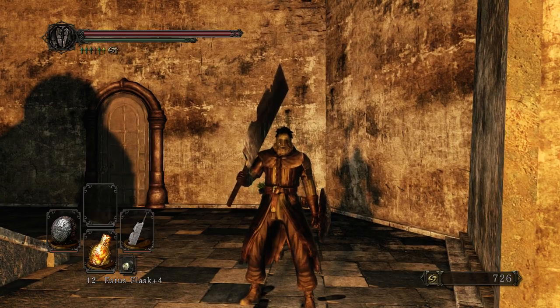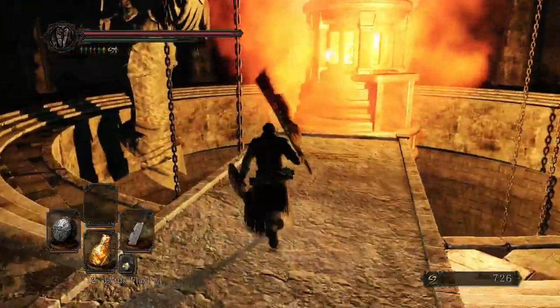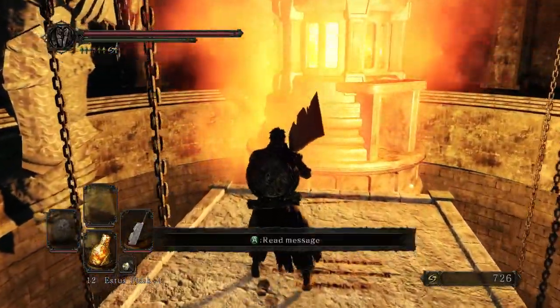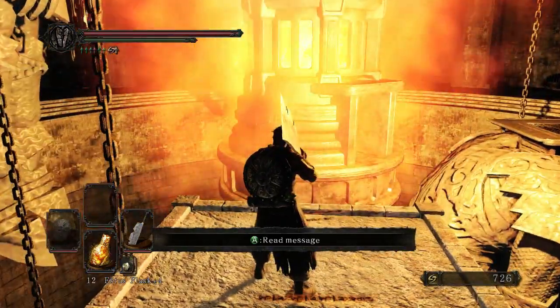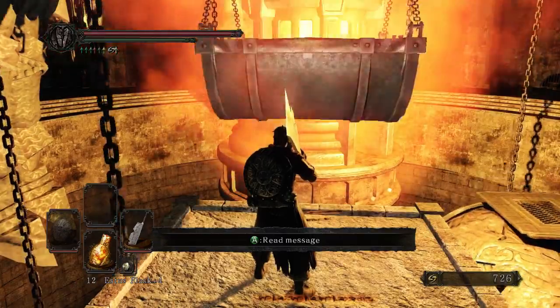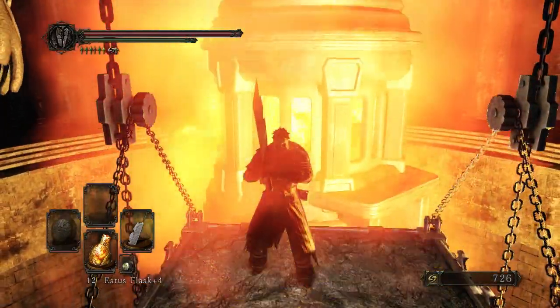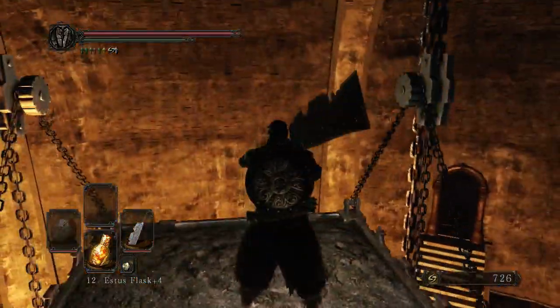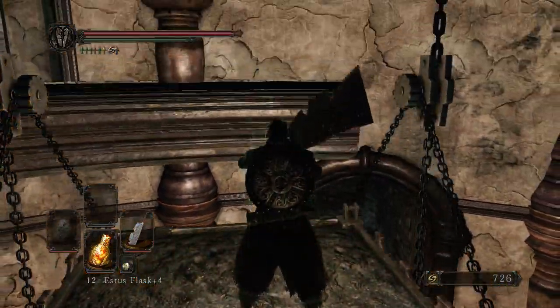Hello again everyone, and welcome back to Faros the Vagabond's little jaunt cross-drain-like. We find ourselves here in the foyer of Broom Tower this time, because as we found out last time, I didn't quite have enough smelter wedges in order to clear out all of the warmth effects down at the bottom of Broom Tower. That was entirely my fault, as it would seem I missed a chest somewhere back along the way, so I'm going to go grab that now.